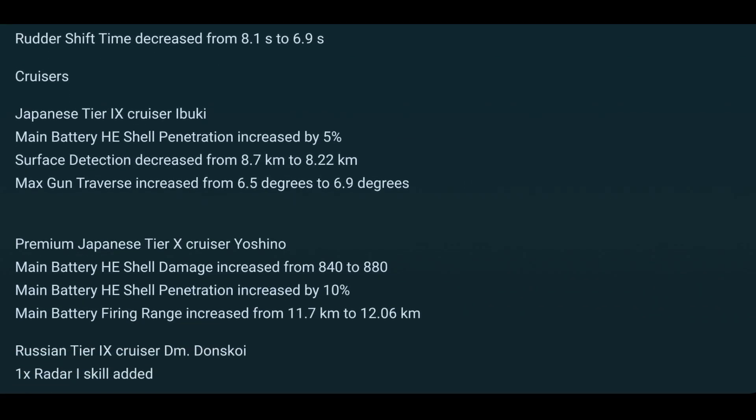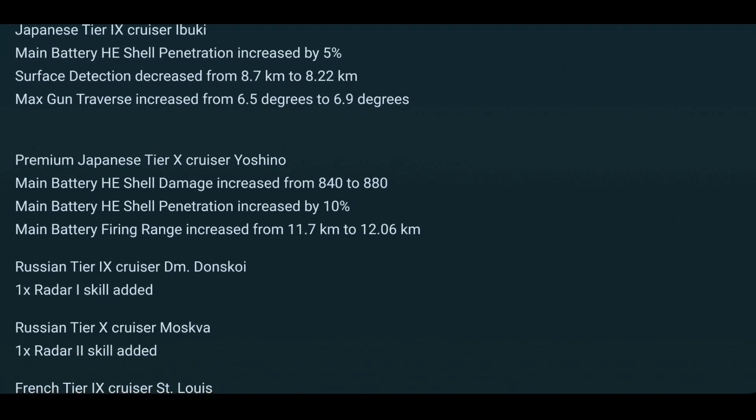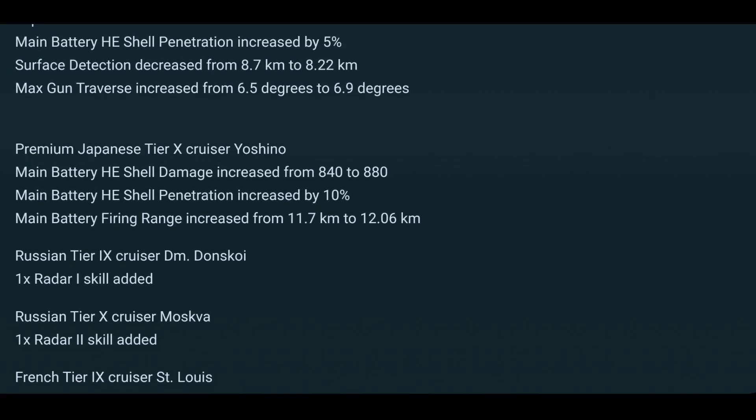The Yoshino gets better HE and better range. I can't remember if I've reviewed it, but she is now better than she was. The Dmitry Donskoi and the Moskva both get a radar, which means smoke destroyers are getting power-crept to no end.